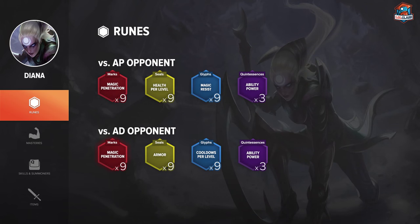For runes on Diana, most of the time I run magic pen reds, HP scaling yellows, flat MR blues, and AP quints. You can switch the flat MR blues for CDR scaling and the HP scaling yellows for flat armor depending on matchups. You need some early tank stats in lane because Diana is melee and is going to take a lot of punishment, but overall you want as much damage as possible. I want to address attack speed reds — when you get Nashor's Tooth, attack speed reds won't make a big difference and magic pen is going to pay off a lot better, so I definitely prefer magic pen reds over attack speed.